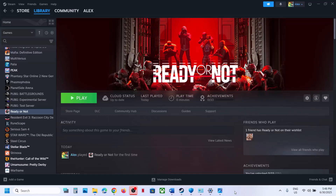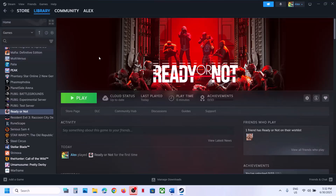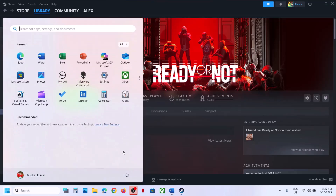Hello guys, welcome to my channel. Today in this video I'm going to show you how to fix the black screen issue with the game on a Windows computer. The first step is to restart Steam, so go to Steam, click on exit, and then relaunch Steam, and then launch the game. If that does not work, restart your computer.